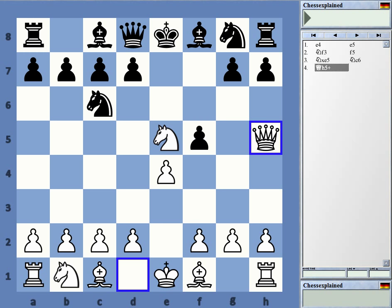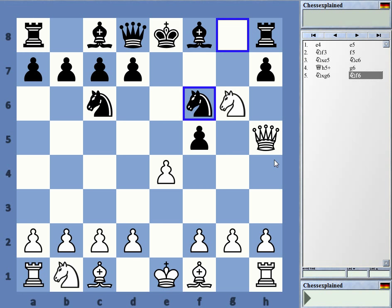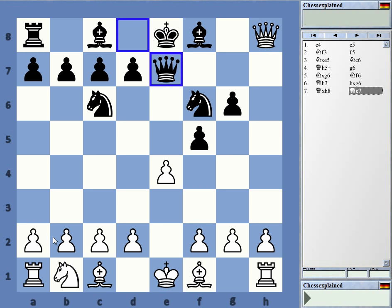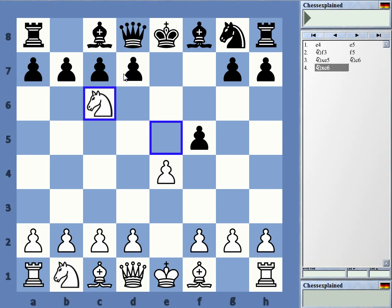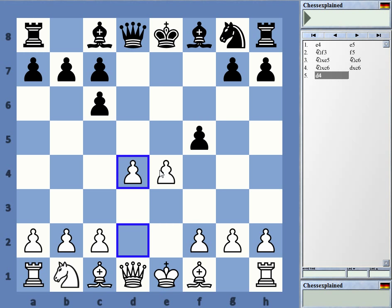If you really want to refute it, you can play Qh5 — that seems to be very good for White. But it is kind of murky. Takes, takes, Qe7, and White is an exchange up and two pawns, but it is still kind of murky. This is the best line and White is probably much better — the kind of situation an engine would win 100% of the time. But for a human it's debatable. If you want, just play that simple move d4, take it and play d4, and you are a pawn up with a better position.